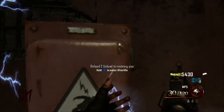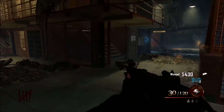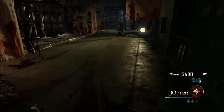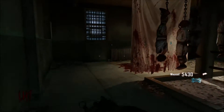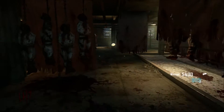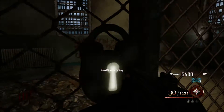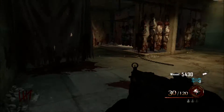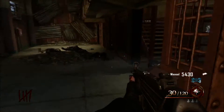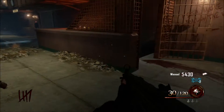Once we've done that we're gonna need to revive ourselves, and then we are ready to grab the first part. Once we revive ourselves we're gonna head downstairs and towards the gate, which we'll need to open with the warden's key that we just collected.